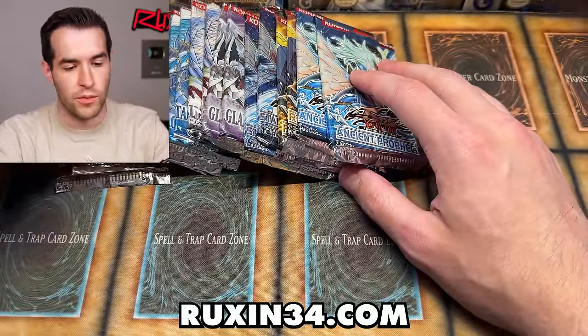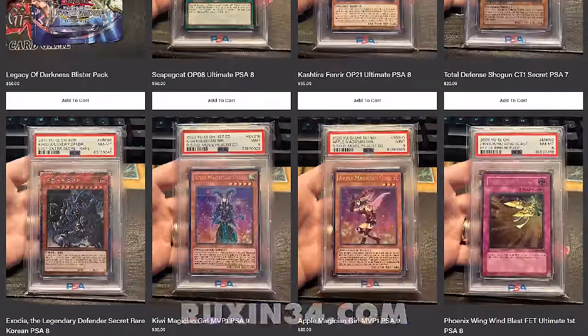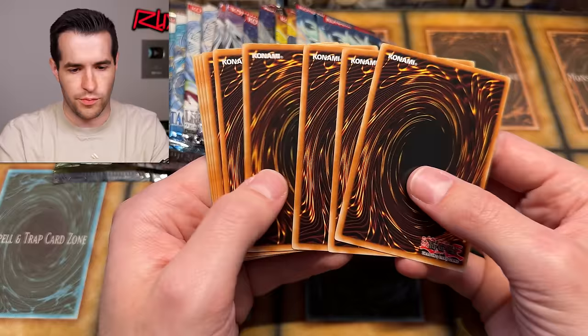If you guys have not checked out Ruxum34.com recently, go check that out. We have added a bunch of new PSA graded cards. I had some rarity collection cards like full sets of Supers, Ultras, and Secrets. Go check that out if you want to grab all the cards from the set - you can do that there for a decent price.